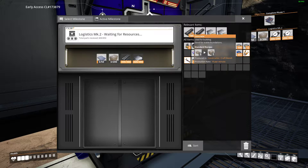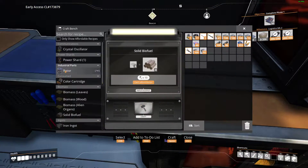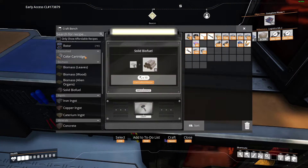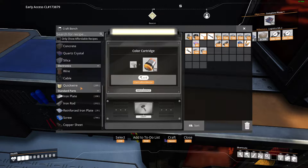Oh wait, no — it doesn't change the objective, it just changes the milestone. Nice, yay. Color cartridge — what the heck is that? Applying patterns to structures. Interesting. Don't know if I care.